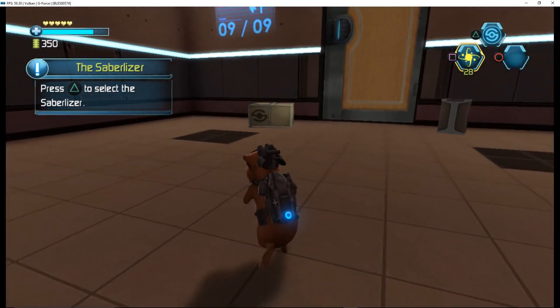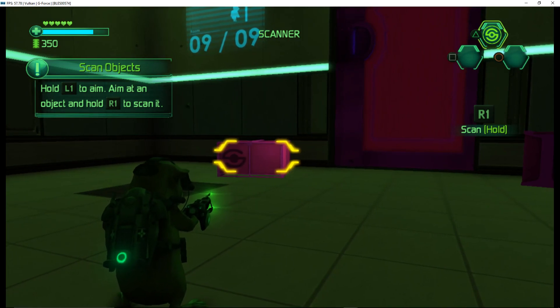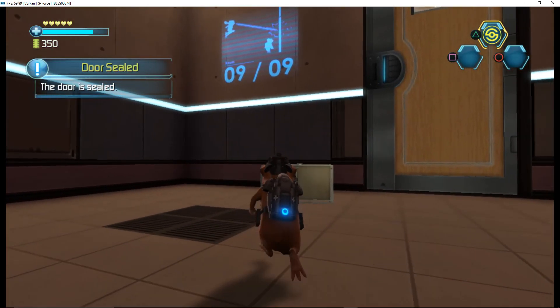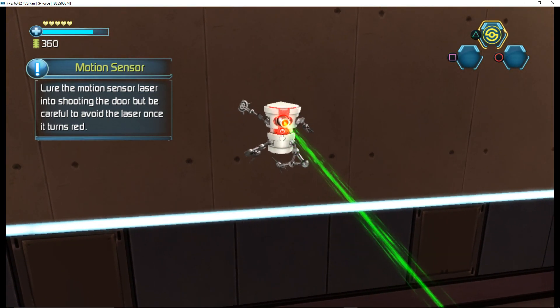Press the button to select the Sabrelizer. Hold the button to aim. You can scan objects with the Sabrelizer to gather information. The door is sealed. Lower the motion sensor laser into shooting the door, but be careful to avoid the laser once it turns red.